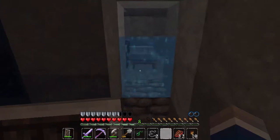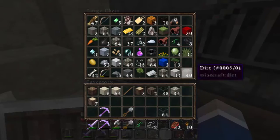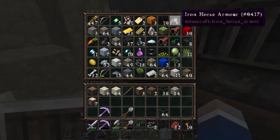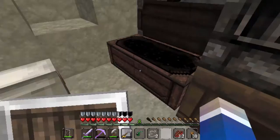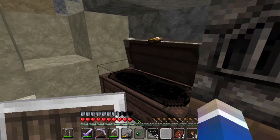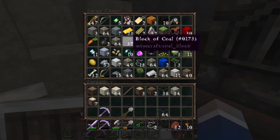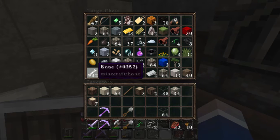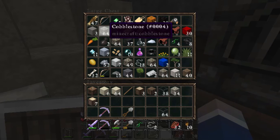Let's just head back over here. I've actually found a few different things. We have in here two saddles, horse armour, a couple of discs. I think we had a second disc, but I can't find it. Which is awkward.